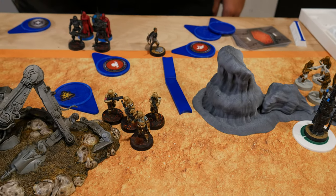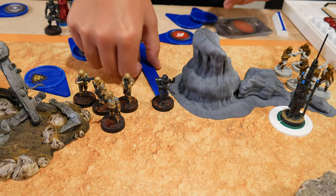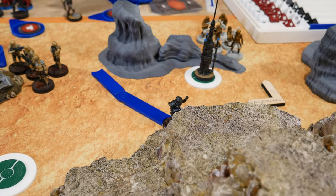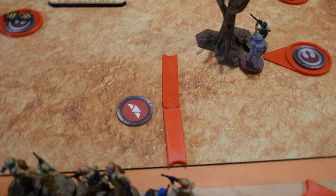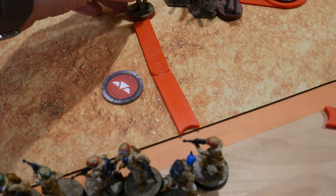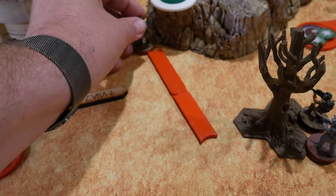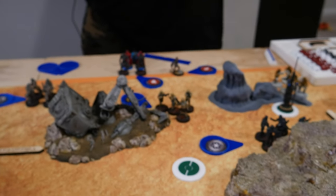Drew again, got Deathtroopers. They're going to take a move to deploy and then take a second move to the massive hill in the middle. Drew Special Forces — I'm going to deploy my Fleet Trooper Commandos here with their Scout, then move up to the rocks, which will just put them in range of the Shoretroopers to take a shot.